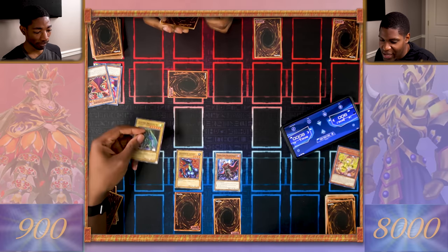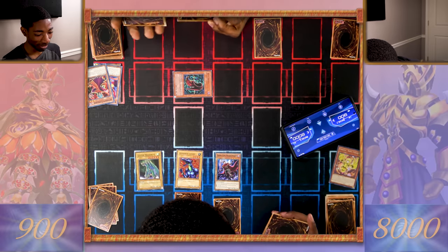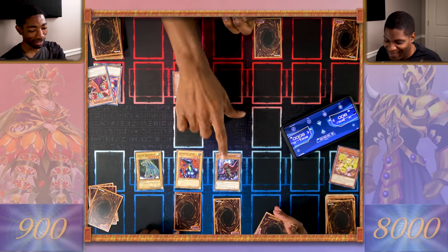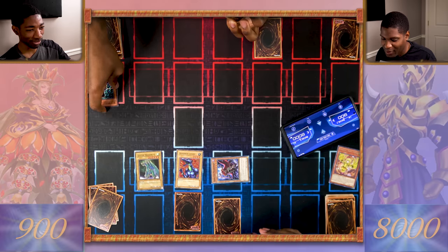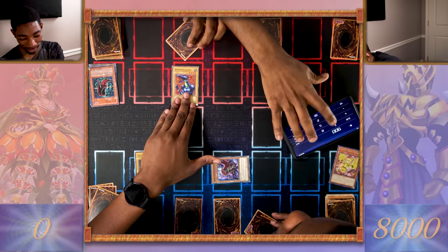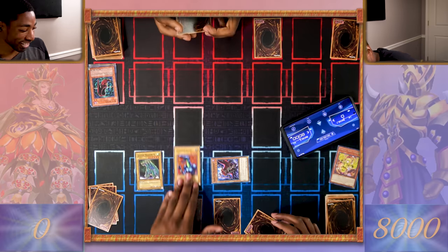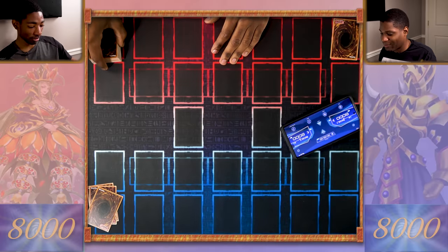I did set a couple of cards face down that turn. Draw. Set. And pass. This game is over. Enter battle — Luster Dragon attacks the face-down. You attacked my Bite Shoes. This will be the first effect I activate — I can change one of your monster's battle positions. Dark Eye Nightmare to defense. My Bite Shoes are destroyed. Armored Lizard attacks — I take 1500. I resolve the effect of my Bite Shoes. Alright, this time you can take the first move.